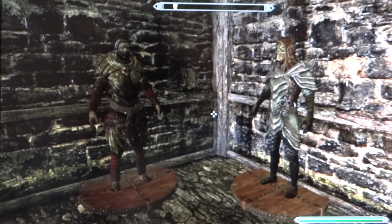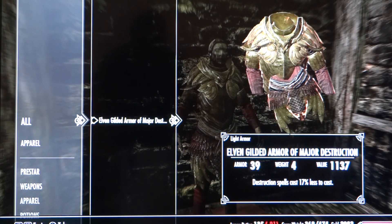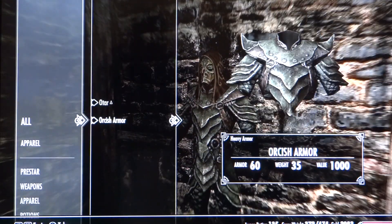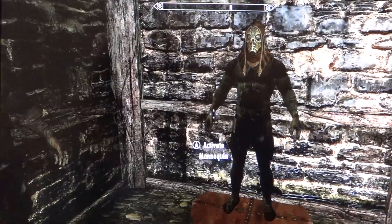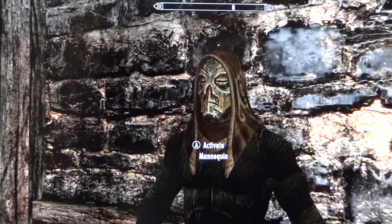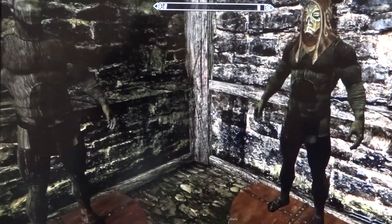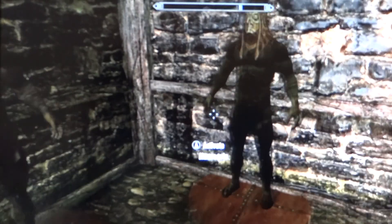And look, it's back again! I can do this multiple times — it's always gonna be there for some reason. This is the Rifting house, and one of the two mannequins has an altar mask on it. I don't know if that's why it's happening or if it's just a glitch, but I keep getting the same armor every time I walk back in the building.